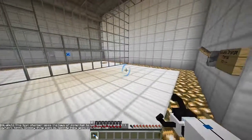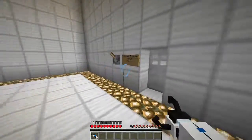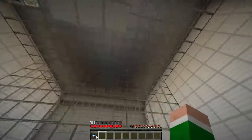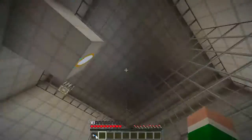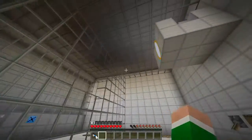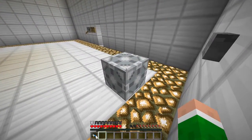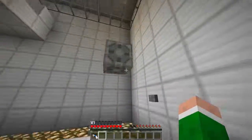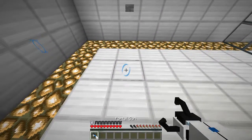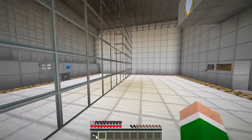This test chamber uses the laws of momentum to get you to the end. In layman's terms, speedy things go in, speedy things come out. Good luck. Activate orange portal. Where's the orange portal? There it is! I see now - portal gun right there. Yes, success!